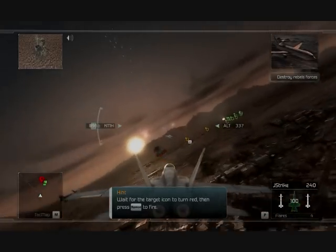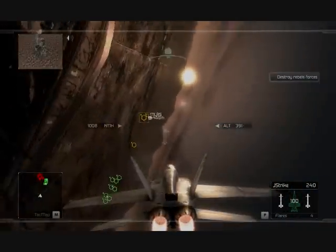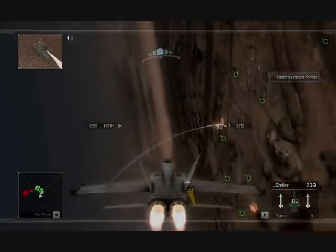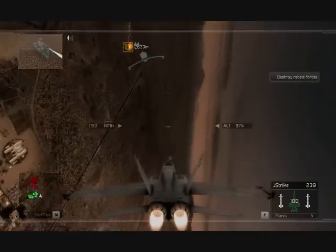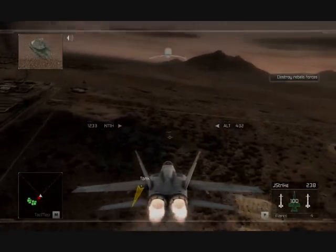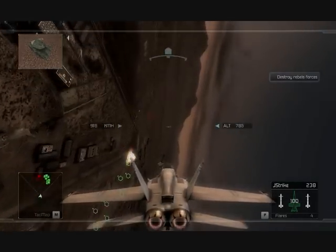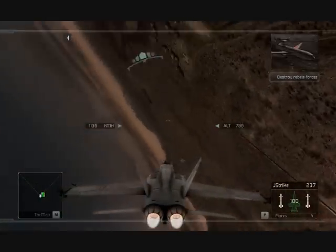Use your missiles to engage the ground targets as soon as you have a missile lock. Fox 2! Good shot! Ground target destroyed. Good shooting. Proceed to the second waypoint.